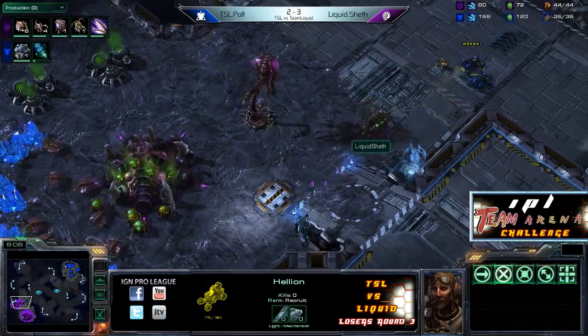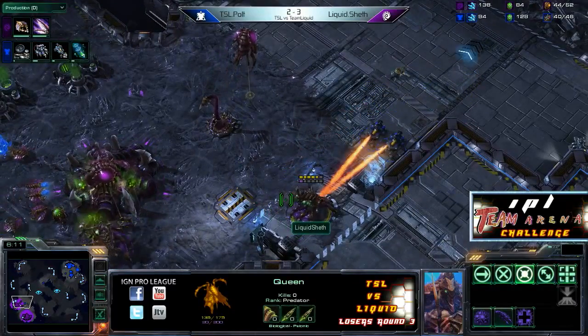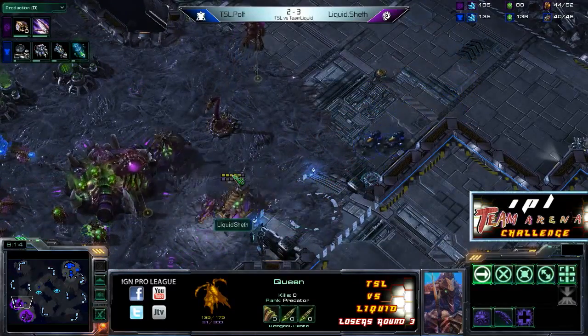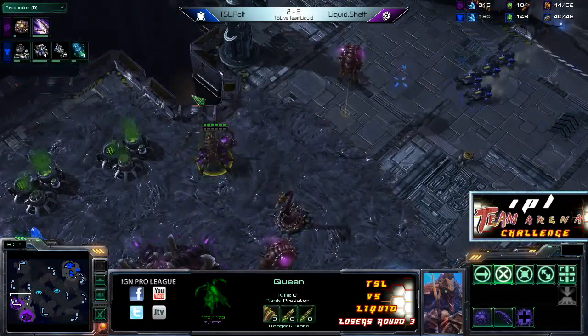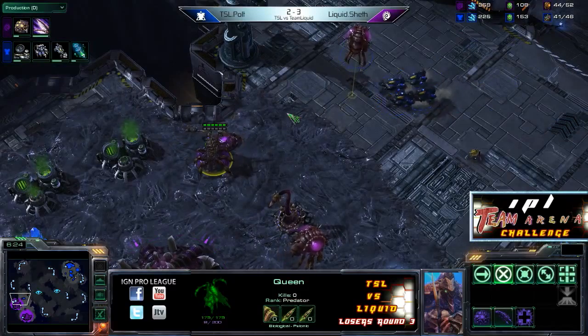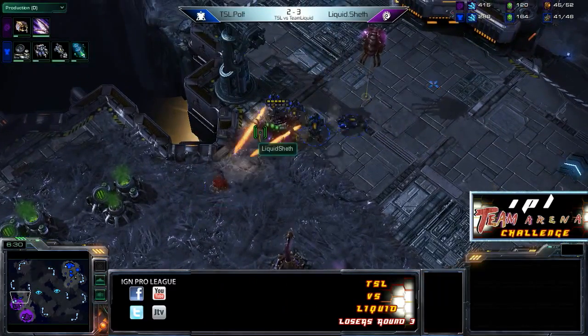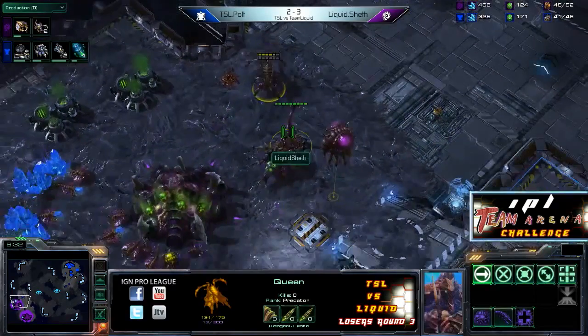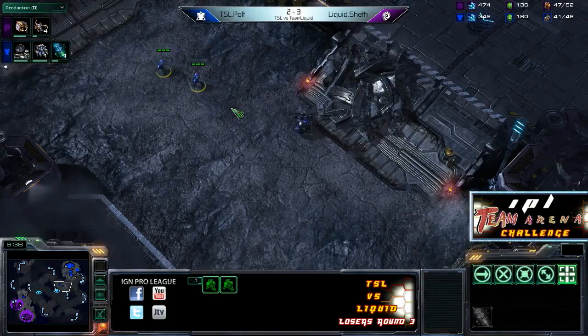Zerg players have enjoyed making like five or six Roaches early on to try to put some pressure back on their Terran opponents. Polt just softening up that Queen so far. But now there's a couple of Lings, another Queen, and a Spinecrawler all at the same time. Polt could swing in and kill the Creep tumor — and he does get it. Nice little job there.